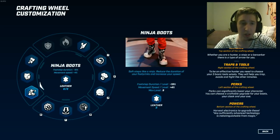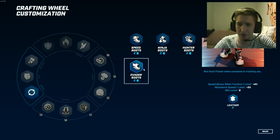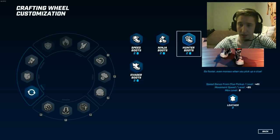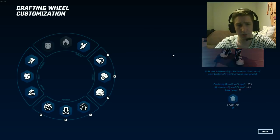For boots, I use ninja boots. You can use pretty much any of them — I used evader boots also because I leave a lot of tracks and it's good to be able to outrun someone tracking me, and also chase them. But ninja boots are a good all-around choice. Hunter boots are also good, but I prefer the regular movement speed bonus from ninja boots.